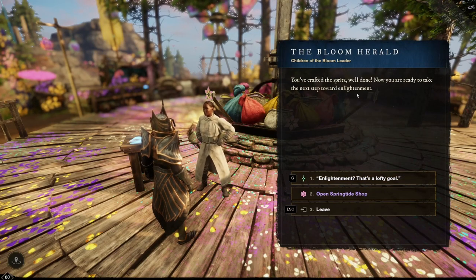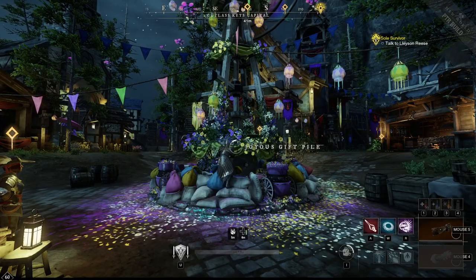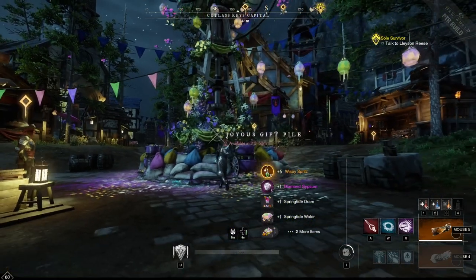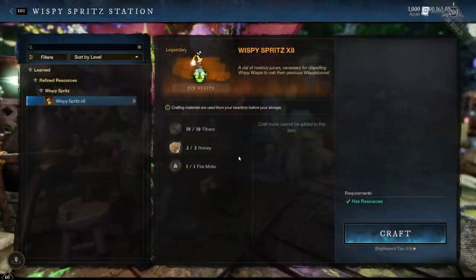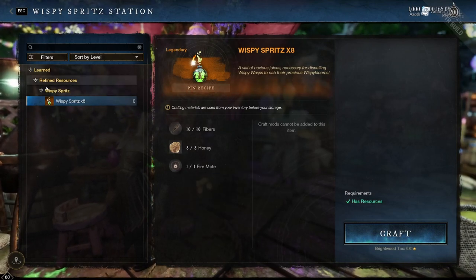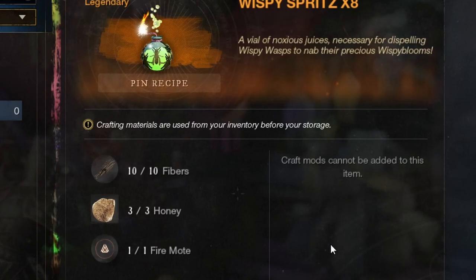In order to even be able to do the event, you need something called Wispy Spritz. There are, as far as I've found, two ways to get this. Either you get it from looting the gift piles in towns — every town that you loot will drop some of these — or you craft them. These can be crafted at the Wispy Spritz station in the event areas themselves. The recipe is 10 fibers, 3 honey, and a fire mold, and you get 8 Wispy Spritz in return.